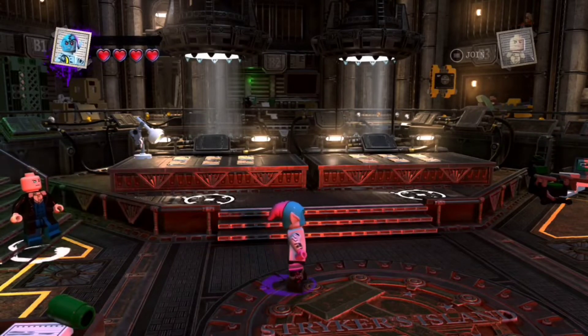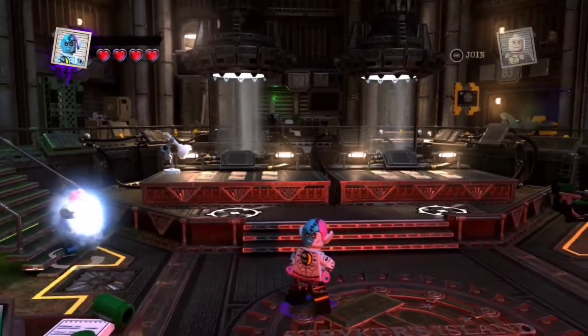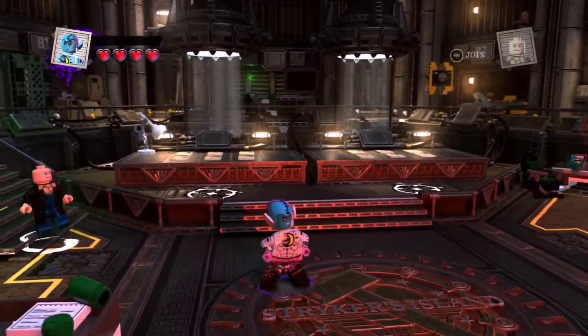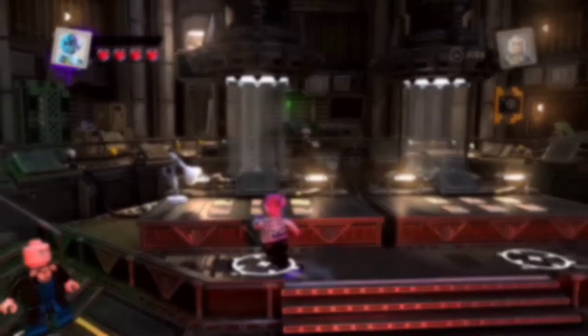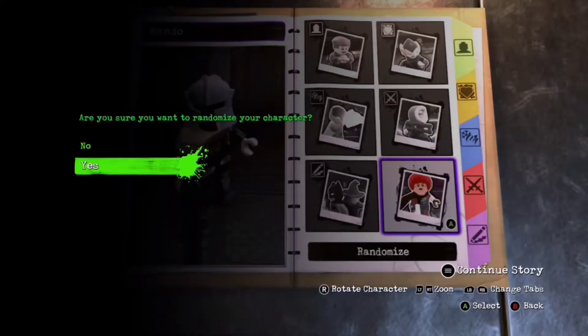Hey guys, welcome back to AwesomeUTV and today I'm making the William Dafoe Green Goblin from the 2002 Sam Raimi Spider-Man. Let's go. First thing I'm gonna do is randomize my character.